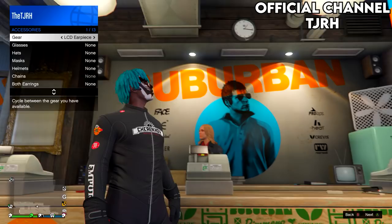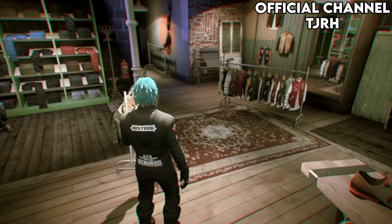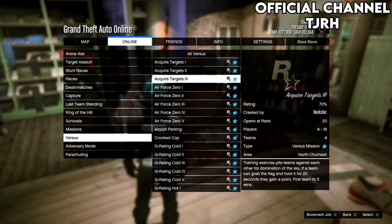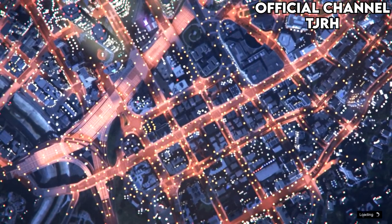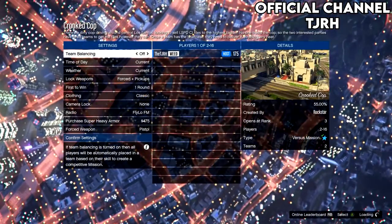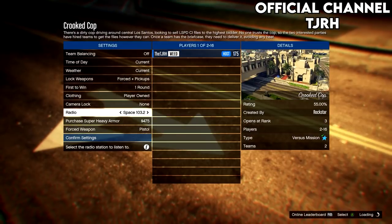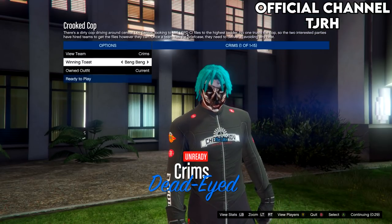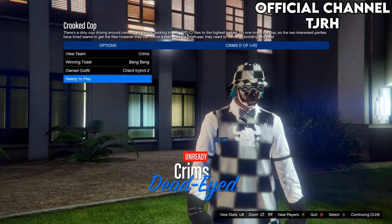You'll also need an earpiece for the next part, so if you don't have one you can purchase one from Ammu-Nation. Open your pause menu, go to jobs, play jobs, Rockstar created, then go to versus and start up Crooked Cop. We're going to be doing this for every outfit, so set the clothing to player owned and then invite anyone to start up the mission. Once in the menu, go down to owned outfit, scroll two to the right and you should get the outfit — then ready up.